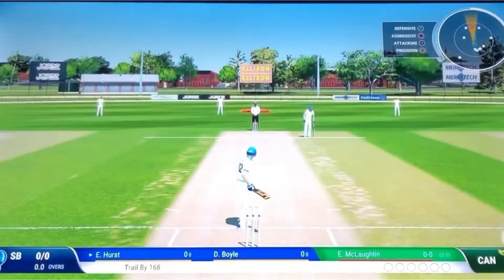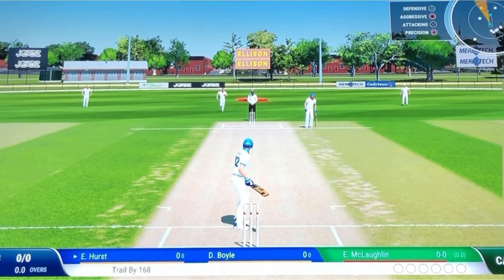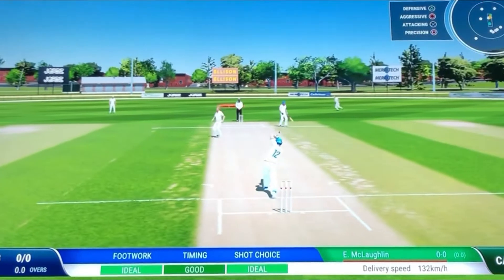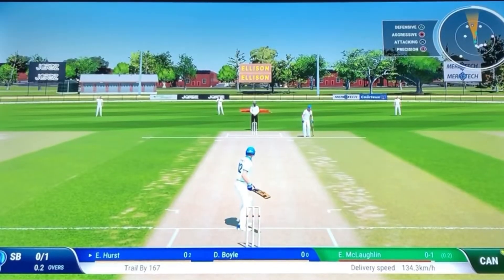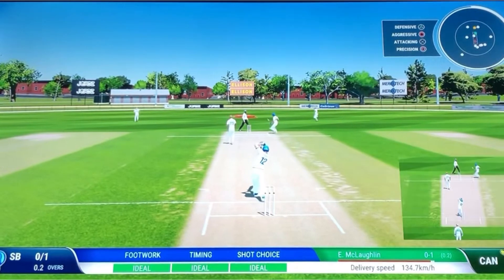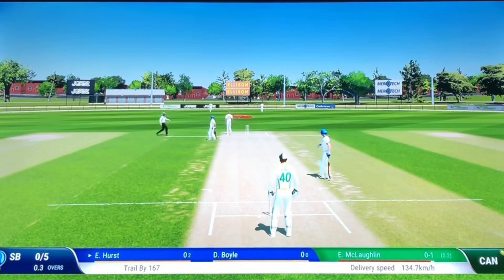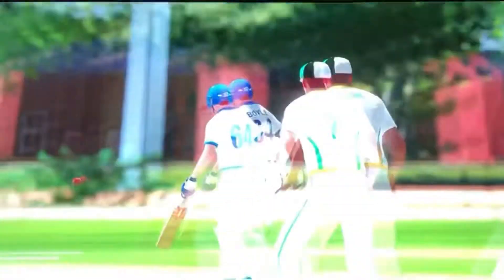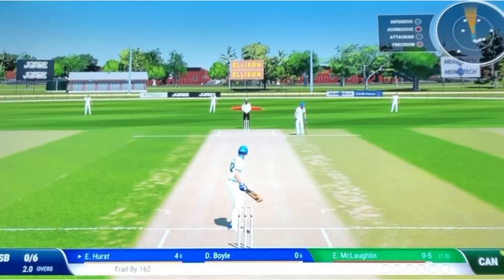Here we go, here's my player out to face the first ball. I've hit it into my own player — hit it into my teammate. Then straight down the ground — that'll be four runs to open my account for this afternoon. It's a nice shot, straight back past the bowler.